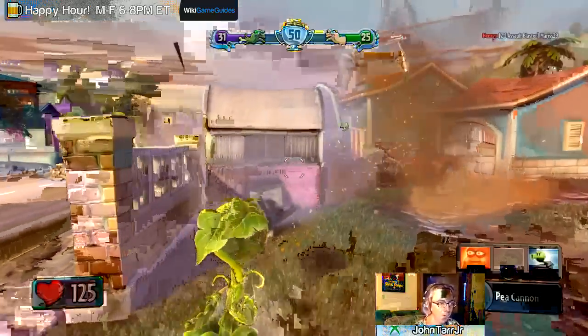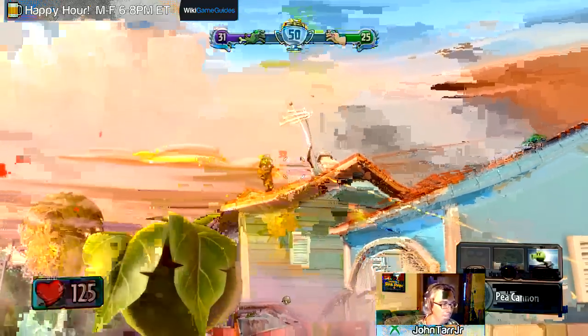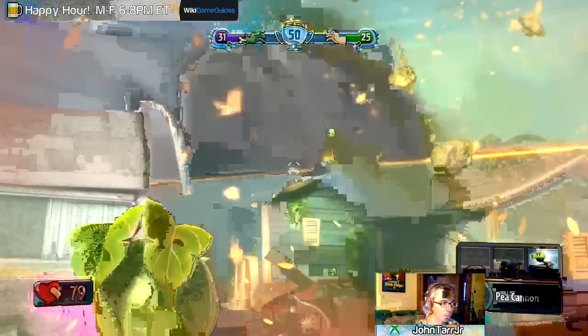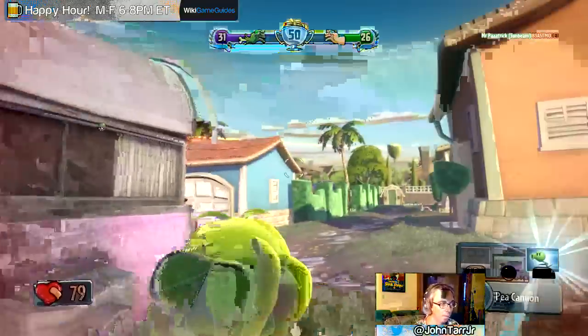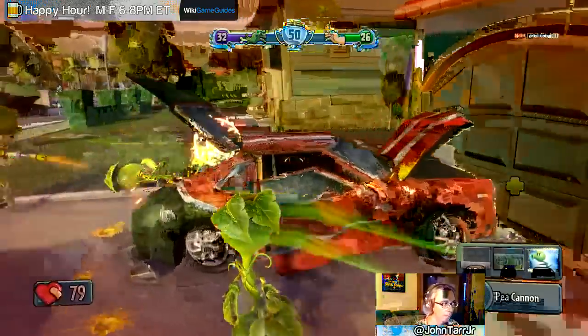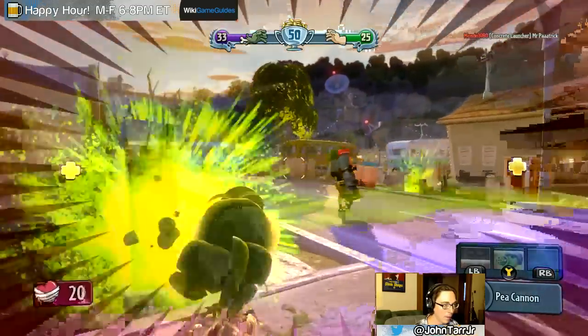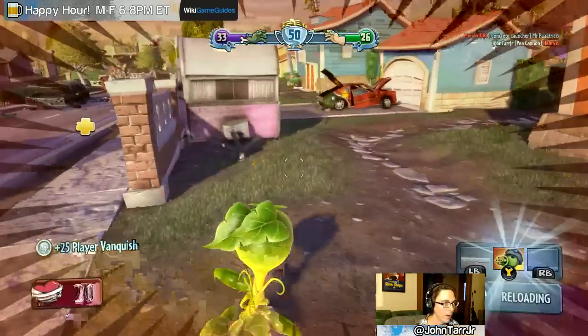I think I really want to be the cactus - I always like playing the sniper class. Oh man, these fucking rocket soldiers can just jump like crazy with some ability. Revive a teammate, huh? Player vanquished - alright, let's revive this guy. Oh, I'm dead. I'm fucking pinned. Change character - here we go.